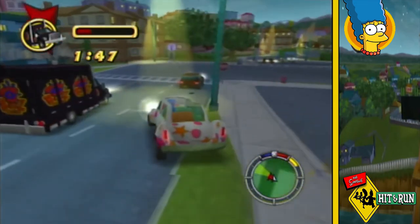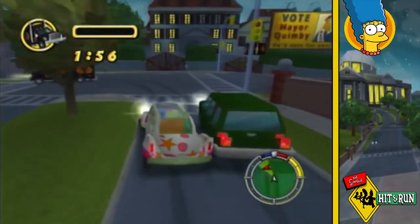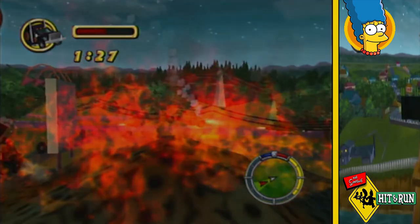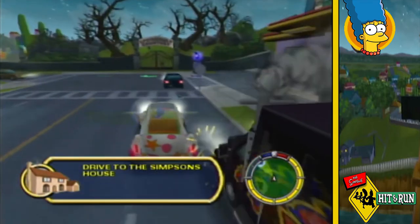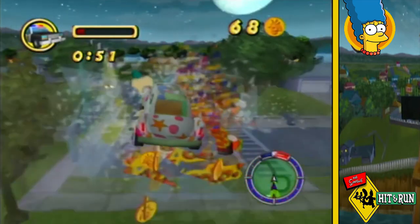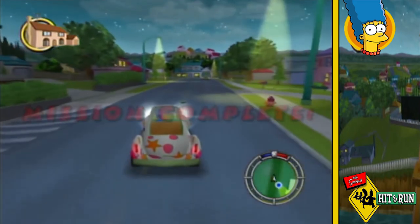The first cola truck is very easy to destroy. The second is hard but I'm eventually able to do it. The third I push into the tire fire hoping it will explode, but it doesn't, so I have to smash it until it does. Despite the police waiting for me when I drive home, I'm able to evade them and complete the mission and this level with 99.2%.